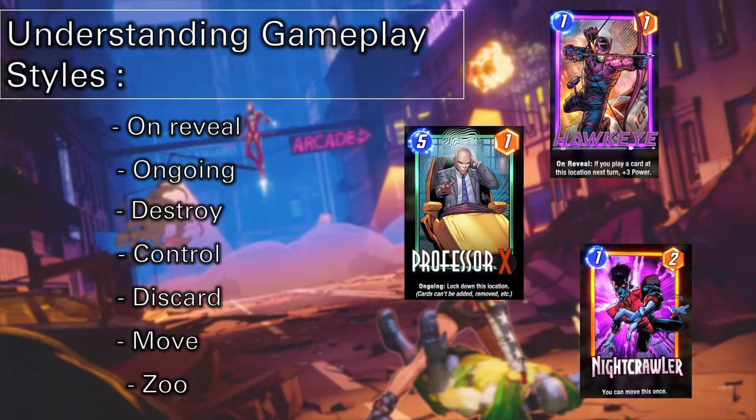So what are the different types of styles within Marvel Snap? There's on reveal, ongoing, destroy, control, discard, move, zoo, and a bunch more others.